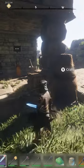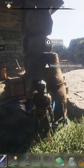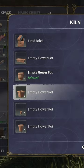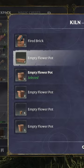How to make flowerpots in Enshrouded. First, you're going to need a kiln to make an empty flowerpot. You can see here there's a bunch of different shapes you can make, but they're all going to require one lump of clay and one wood log.